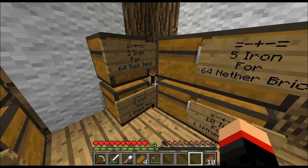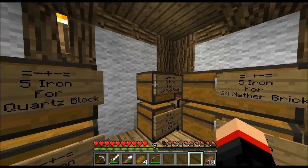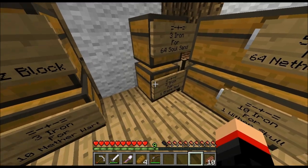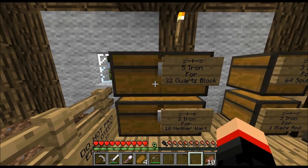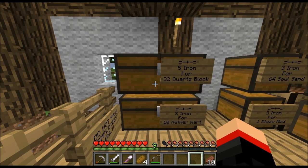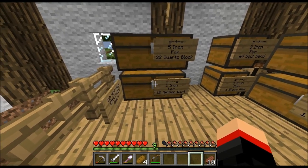We've got three iron for 64 soul sand — that's a pretty good deal. I also have three iron for one blaze rod, which I think is a really good deal as well. Then I did five iron for 32 quartz blocks because quartz is really hard to get in our nether. From a full trip that's all I got, so five iron for 32 quartz is more than a fair deal.